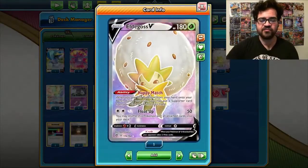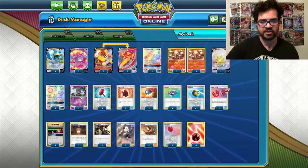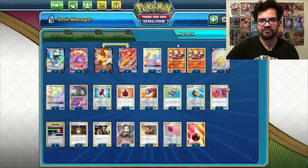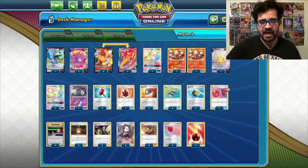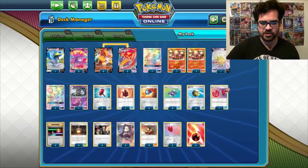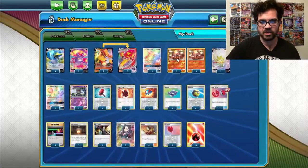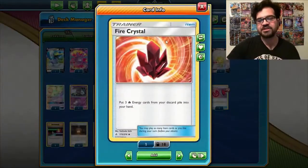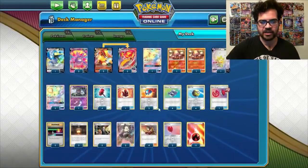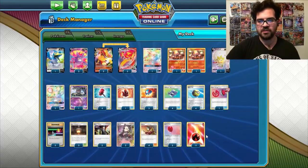We have an Eldegoss V in the deck just to recover — usually Welders, but I only play two Boss's Orders in this deck, so a lot of the time it will be used to recover a Boss. We have Marshadow to get rid of my opponent's Chaotic Swells so that we can play our own Giant Hearths into play without Chaotic Swell stopping them, and allow us to search for our fire energies. A couple of copies of Switch and Air Balloon just to help with the mobility of the deck, and to potentially get our Volcanion into the active on our first turn — which would be the second turn of the game — to commit to that Flare Starter. We have a Fire Crystal to allow us to recover some fire energies from the discard pile to use Welder again, and it also helps prevent the energy denial parts of some decks.